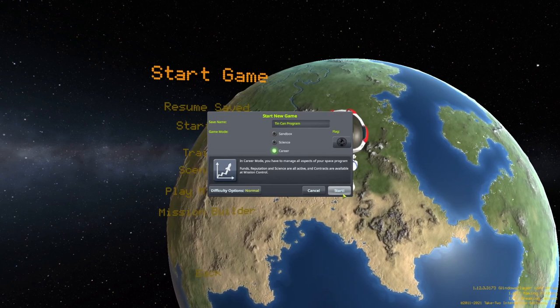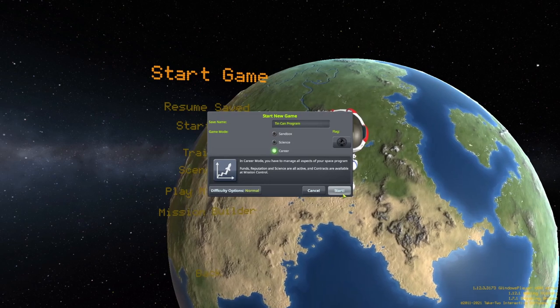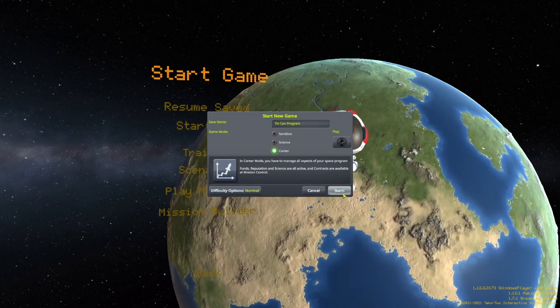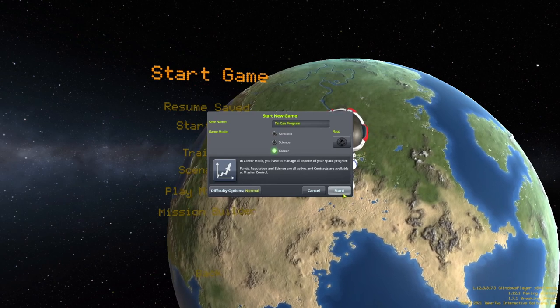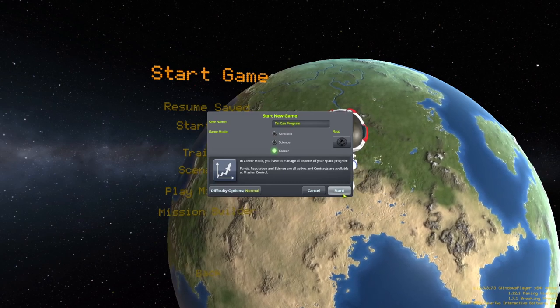The Tin Can Program is a guide to success in career mode. These videos will show each step of the program in detail. For best results, use the vanilla game in the default Normal difficulty settings. No DLC is required. The program is math-free and presented in simple language. This guide is not just for new players — it's also a useful shortcut to the mid-game when starting a new career.